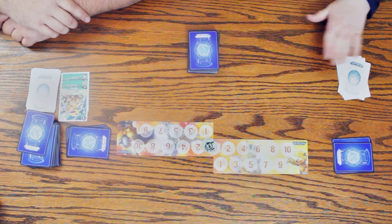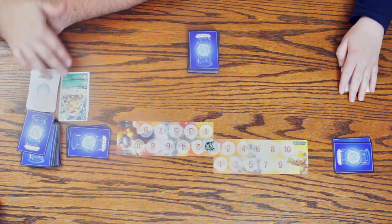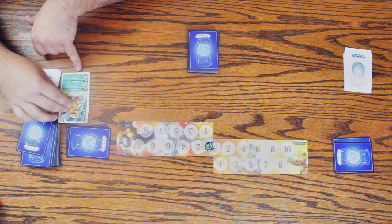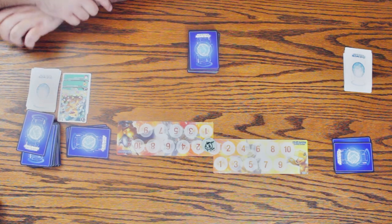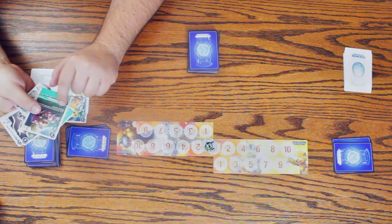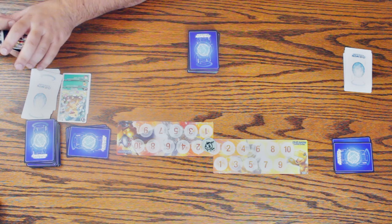You can't digivolve on the same round as you hatch. You just can't bring them out. So now that this is a level three Digimon I can bring him out. There are inherited effects which are the ones below your cards. The ones on your card don't activate until you digivolve past that. But sometimes cards will have effects printed above the name — stuff that he has until he digivolves.